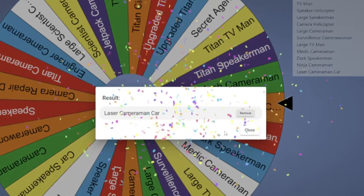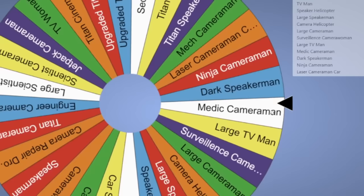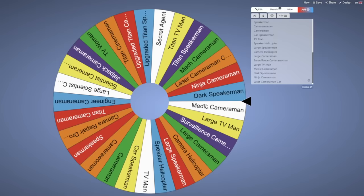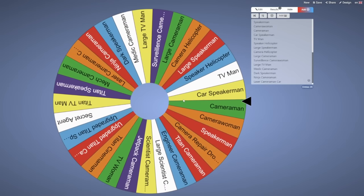I went to Google and found the best looking wheel I could find and put all 29 towers into it. So to figure out a strategy, since you can equip 5 units, we ought to spin it 5 times. We got: Laser Cameraman Car — that's not even bad. TV Man — that will be good for the beginning. Speaker Helicopter — not too great. Medic Cameraman. Dark Speaker Man might have been better, but our last unit is the Normal Cameraman.